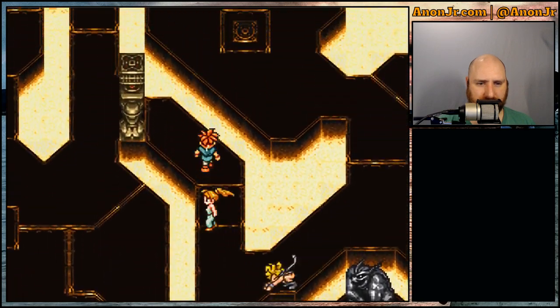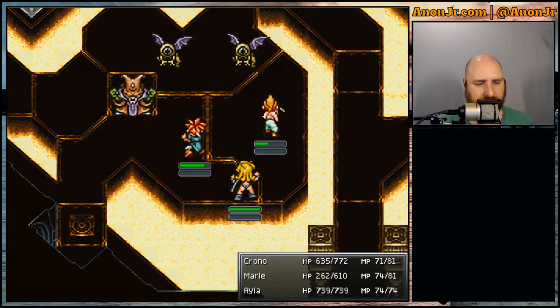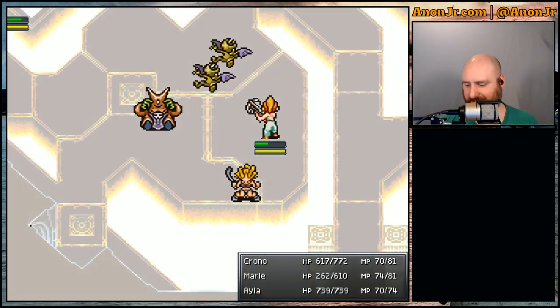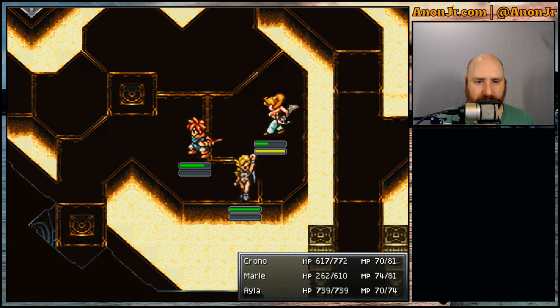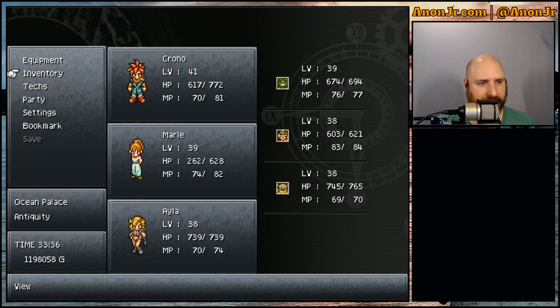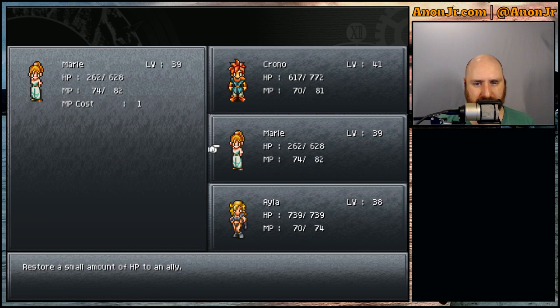I'm missing a door. Maybe it's down through that door. Y'all gonna die. Marle's level went up — nice. She can use her higher level to top off her health. Everybody else is full health or close enough.